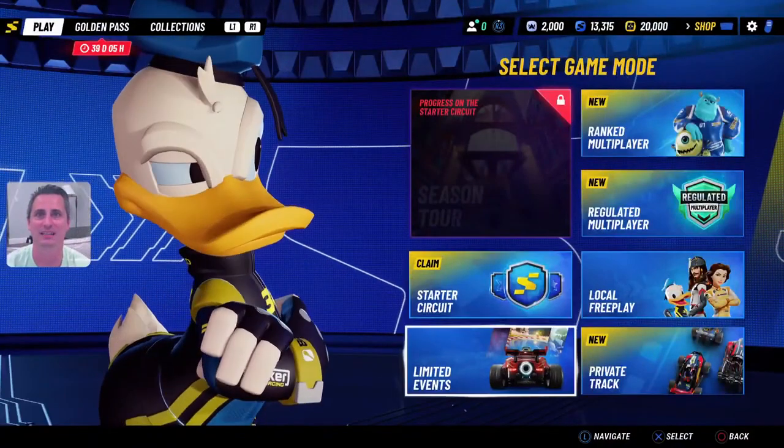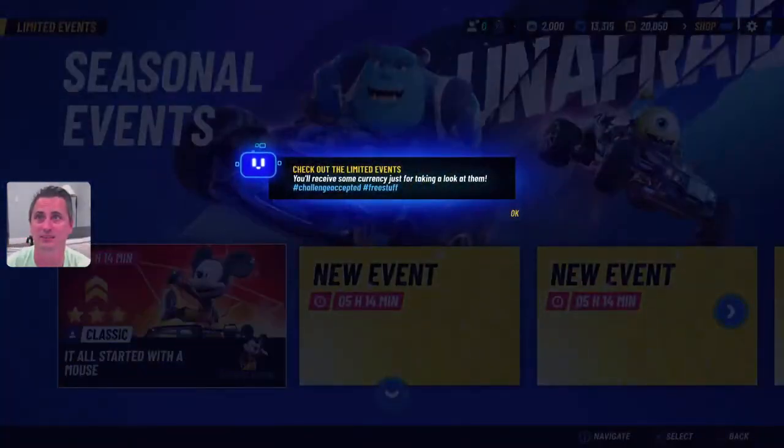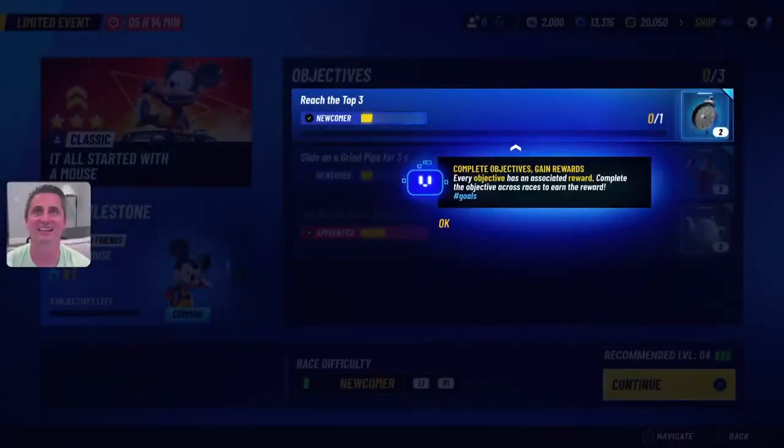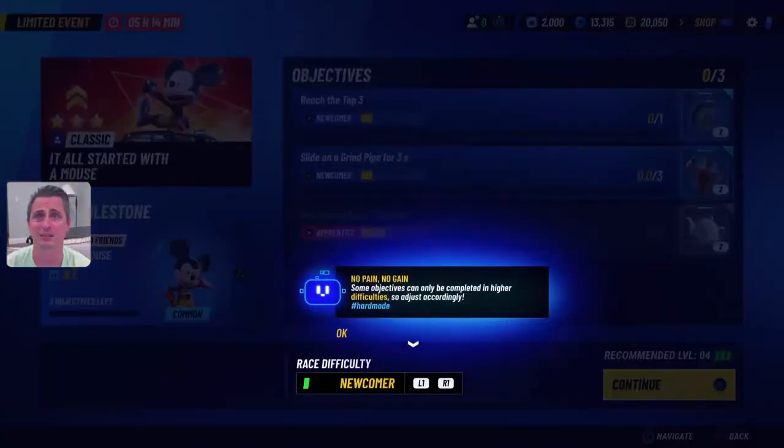Let's see where that's at. Limited events — we'll check that out right now. So 'it all started with a mouse,' and it looks like every objective has an associated reward. Complete the objective across races to earn the reward. If you complete enough objectives, you've reached a milestone and earn an additional reward. No pain, no gain.